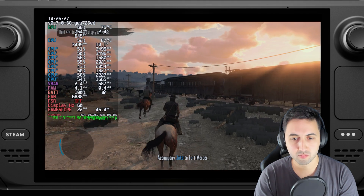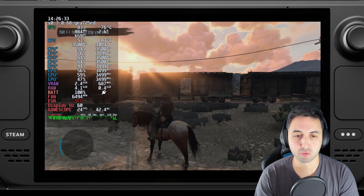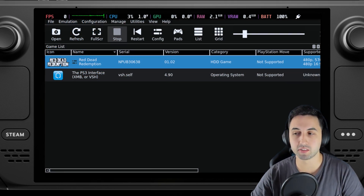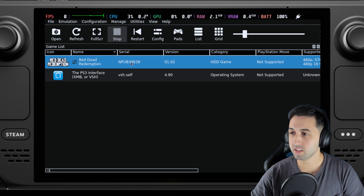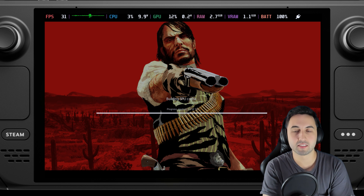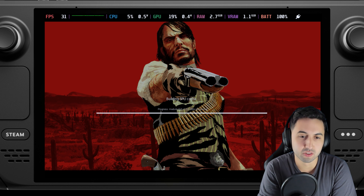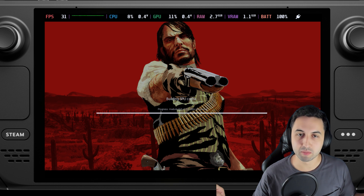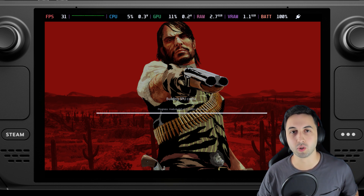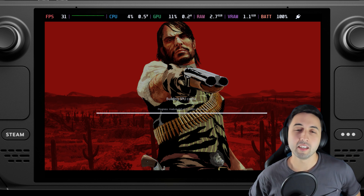I would say this is not the way to do it — it doesn't work well. I wanted to show you all three ways to emulate Red Dead 1. Now let's jump into RPCS3, the PlayStation 3 emulator. I tried this on my PC and it launched fine, but when I tried launching it on the Steam Deck, I have an issue — it stays stuck in building SPU cache, so it doesn't launch. RPCS3 is super CPU heavy. We're not going to get 30 FPS on this one. So Xbox 360 and PS3 emulation are out of the way — let's do Switch emulation, which should be better for playing Red Dead Redemption on the Steam Deck.